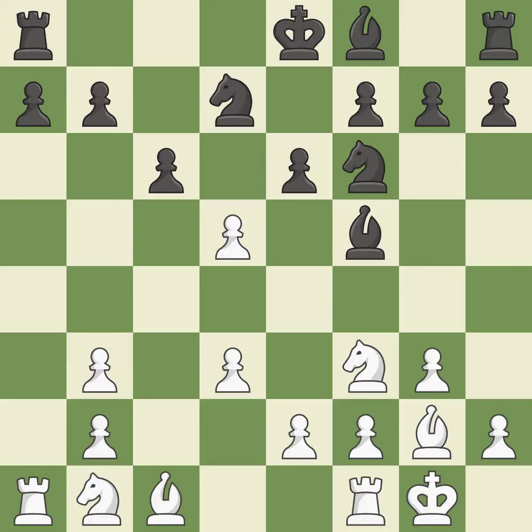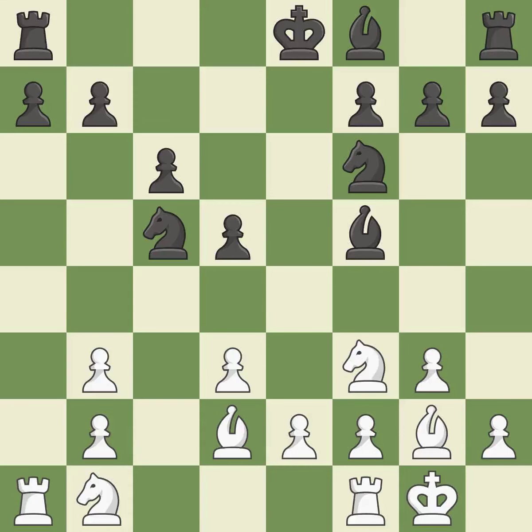This maintains the balance in material with a good trade — best. Recaptures from a prior move — ideal. By developing a bishop from its initial square, this activates it. The knight can now control more squares as a result. The attacked pawn is protected. This poses a knight-winning threat — ideal.